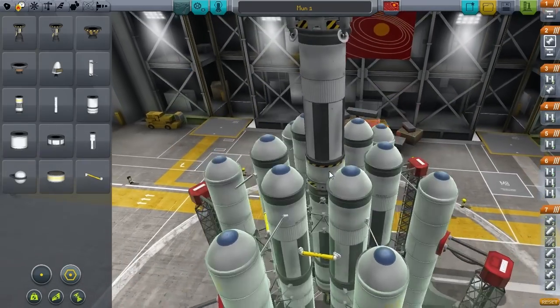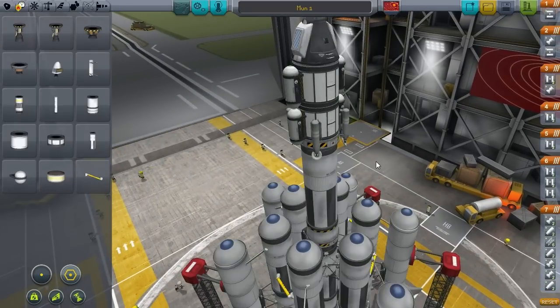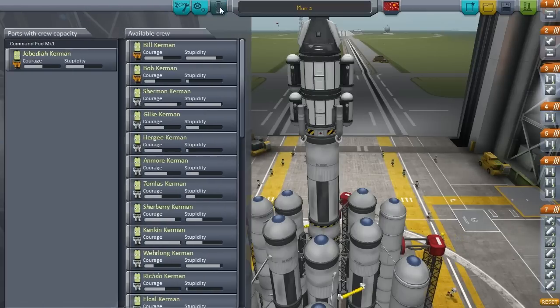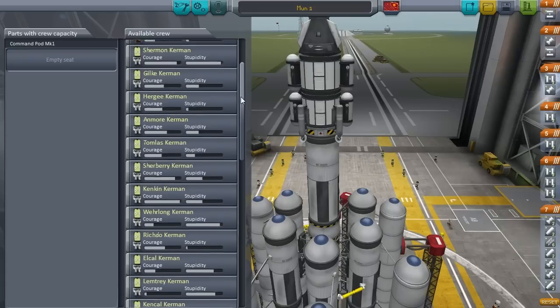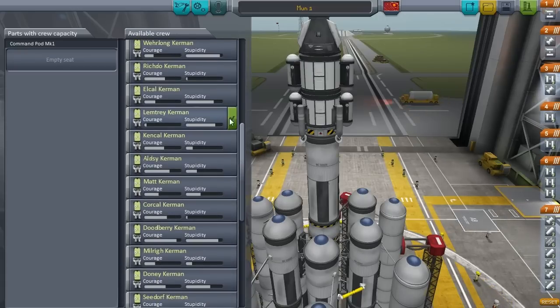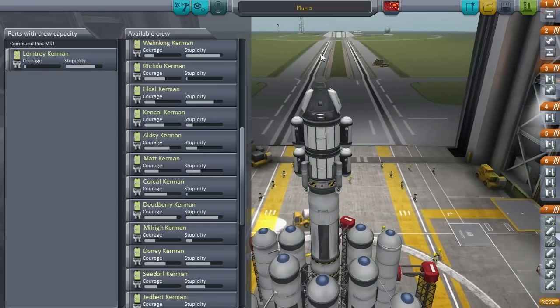Let's see if that all works. If this does work for the moon it should also work for Minmus, so we'll try to do both missions and get all the orbital science from the moon on this episode. Let's do one more save. Looking at the crew — Jebediah, no, we'll save you for something special. Lemtree is not very bright and not very courageous, so let's give him a chance. Alright, to the launch pad.